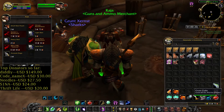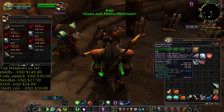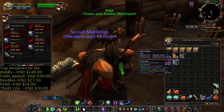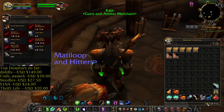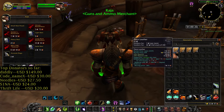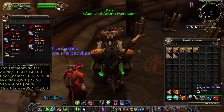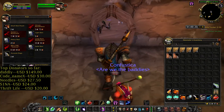My junk sold for two gold 15 and I repaired my armor for 21 silver. At the end: seven gold 50. I have 23 Rugged Leather for Runecloth Bags, and I will try to sell the Thick Leather later, so maybe I can earn between five and ten gold for this amount of Thick Leather.